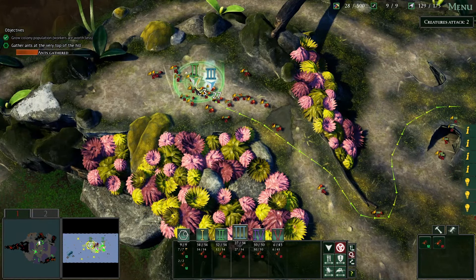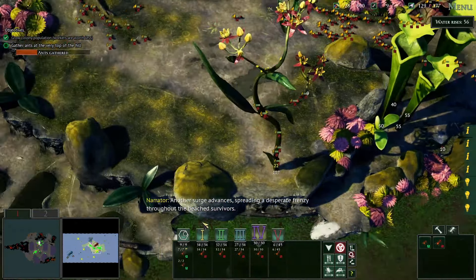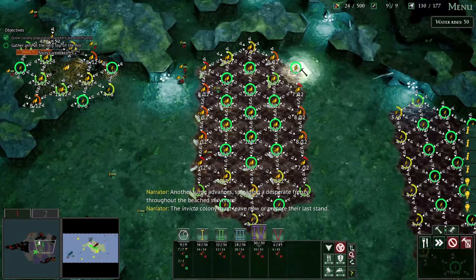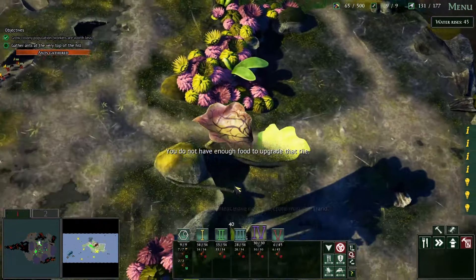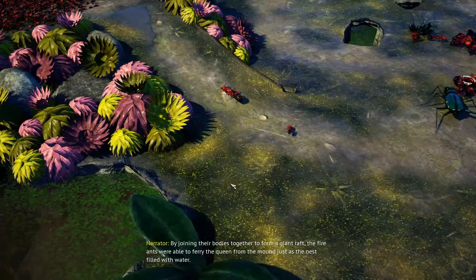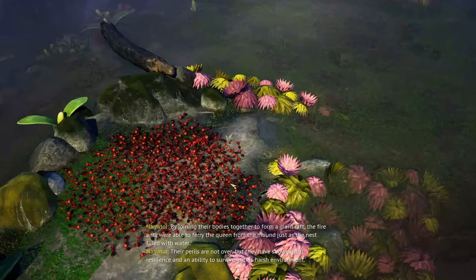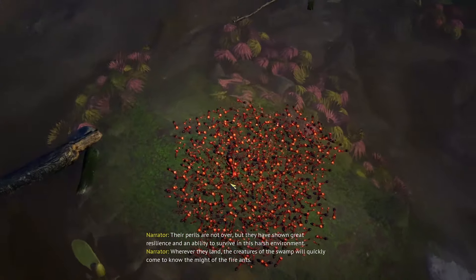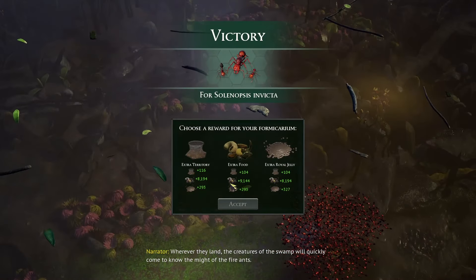We can finish the mission — it's been nice, but I won't miss it. Not my favorite mission, though it's interesting in some ways. By joining their bodies together to form a giant raft, the fire ants were able to ferry the queen from the mound just as the nest filled with water. Their perils are not over, but they've shown great resilience and an ability to survive in this harsh environment. Wherever they land, the creatures of the swamp will quickly come to know the might of the fire ants.